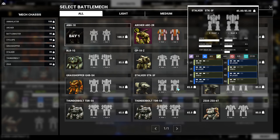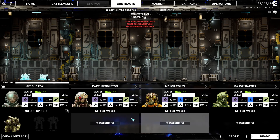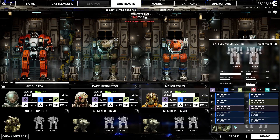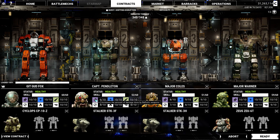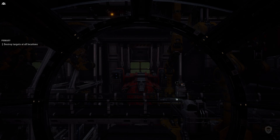It looks like our drop weight is higher on this mission, so we're going to be dropping in some pretty nasty stuff. Which means I might go in the Stalker, or the Annihilator — but the Annihilator's too slow. As much as I'd like to take this brand new version out, it's going to take forever to complete the mission. So instead I'm going to go in the Cyclops, bring in both Stalkers, and the Zeus since the Battlemaster's a little too heavy. It's a full Assault Lance. Does anyone need missile training? This guy's almost maxed out. Captain Pendleton needs ballistics training — I really need a nasty ballistics mech for him that's not the Annihilator. I'll just have to remember not to outpace the Stalkers.